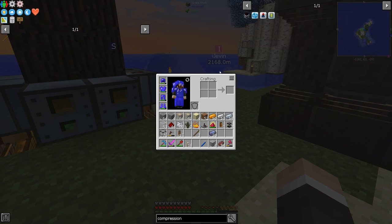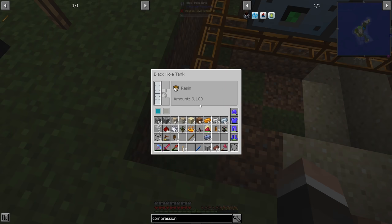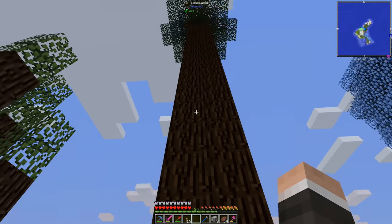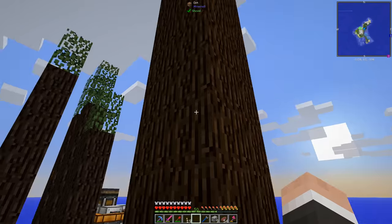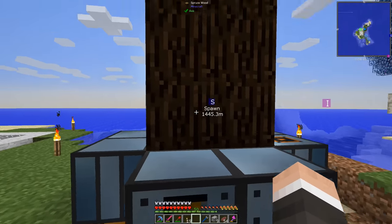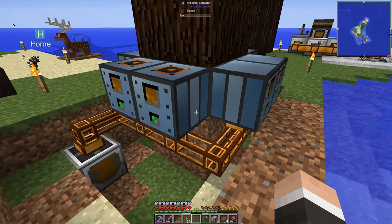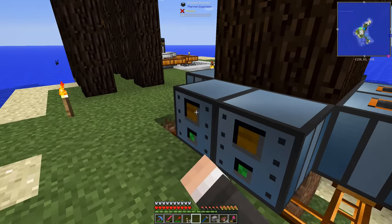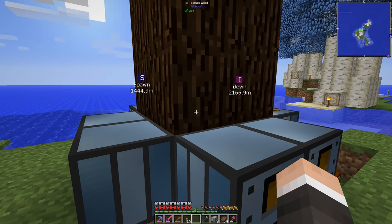It seems like a bit of a process, but if it works, these will forever extract fluid from this tree. They have to be at the base of the tree. Apparently the tree has to remain on dirt, it has to have leaves on top, and it cannot be a player-made structure — you can't just place all the blocks and put some leaves on top. I'm pretty sure the game can tell if it's a player placed block or not.